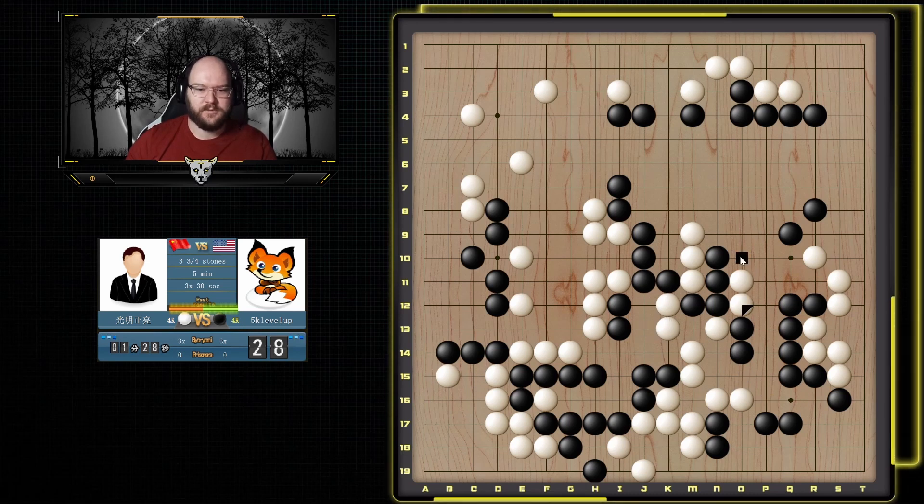This is also part of keeping your group strong — you don't have to worry if they do get cut off. Like here, if he goes here I can ladder it. If he pushes here I atari, he connects, and then I just play here and I'm alive. If he plays over here then I can cut, connecting to these. This group is all connected. This one just doesn't work — I go here, he can't cut and this is very strong. This is also bad for this group because now I can go here. If he ataris, atari, connect, connect — and this group is not alive.